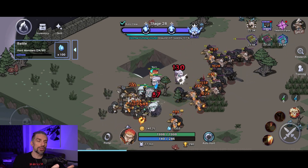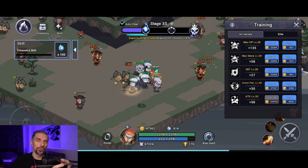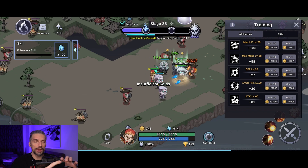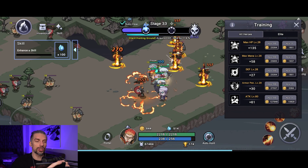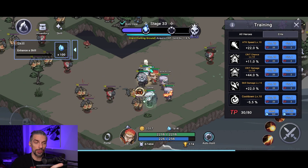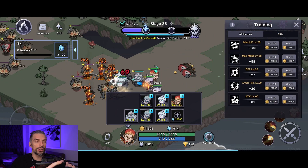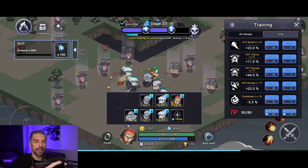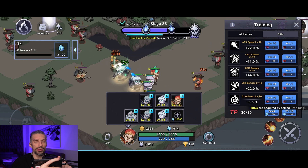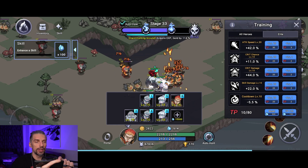In the training menu, you assign bonuses to your entire team. I advise going mostly for attack here because it's the most efficient. When you have extra gold, you can get extra defensive stats too. Elite training goes to the specific character you have selected, which is great because you can adjust each hero based on their needs and role. For damage dealers, I advise going for attack speed and cooldowns.